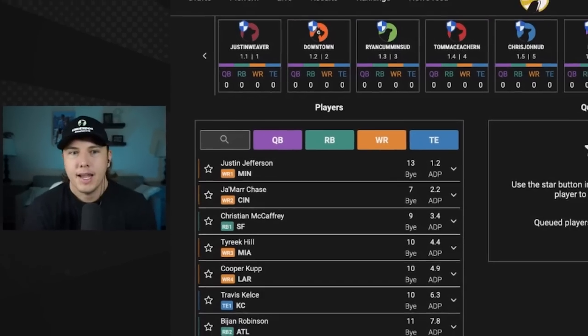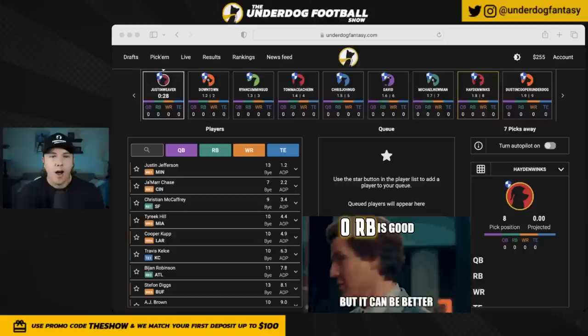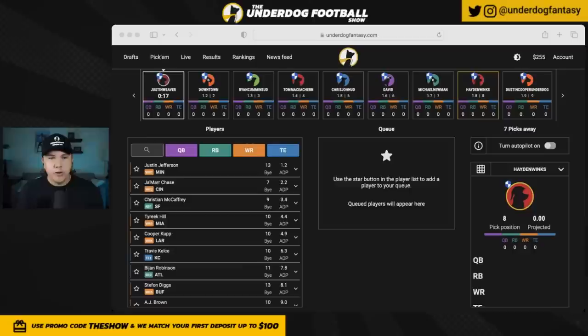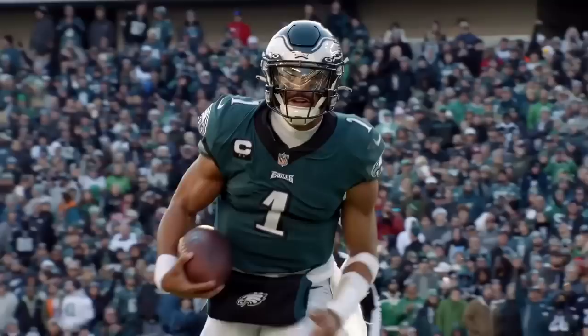I'm back in the draft lobby on Underdog, drafting against some fellow employees. Today I'm going to be going for a zero RB build from the eight spot, to show you guys how I like to draft these types of teams. I view zero RB a little differently than most — I've written about this before, but the thing I'm trying to do is draft my wide receivers early and then stop drafting them earlier than most people think. I think your zero RB team should have six wide receivers.